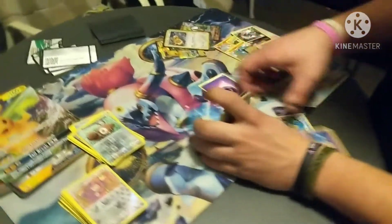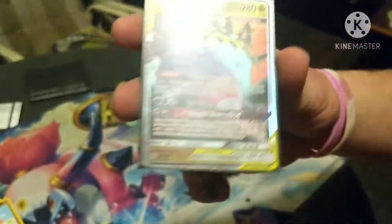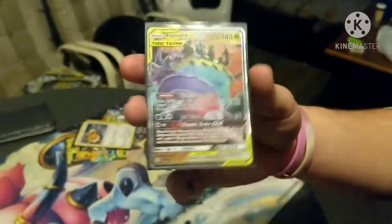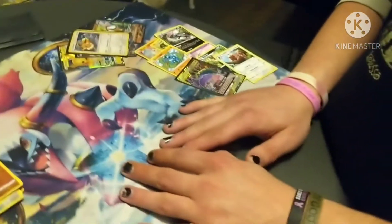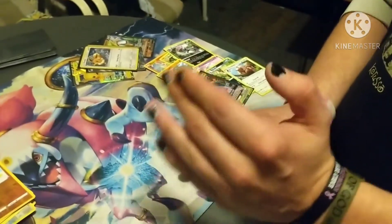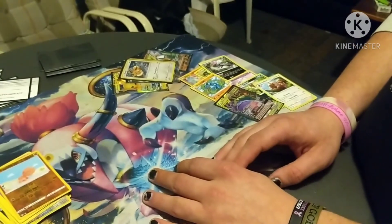So we'll do a recap real quick and then we'll let Jared open his box and see what he gets. Recap - pretty short and sweet: the Naganadel and Guzzlord GX tag team, that's about the one highlight. So what we're going to do is split this into three parts. This was part one. The next video will be Jared opening his, and the third video will be the comparison of the two. So this is it for part one.